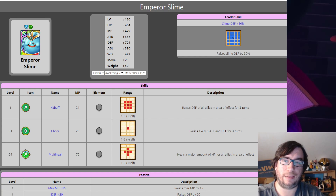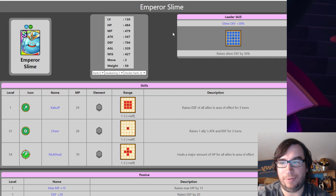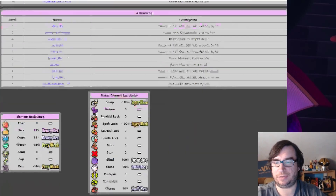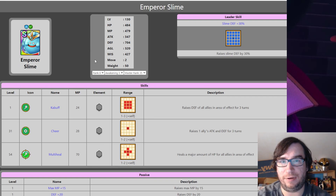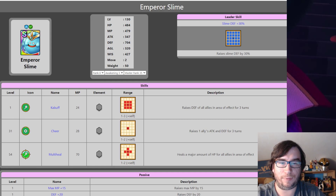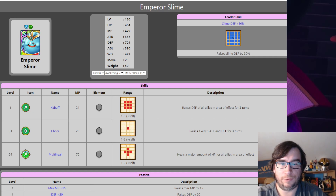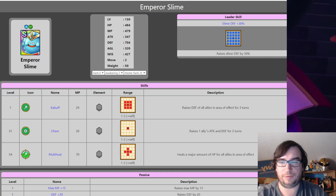He doesn't have any reduction skills. He's not resistant to everything — he just had really high HP and really low defense, which meant anything other than a strictly physical attack is going to knock him out. Just instantly. But he's got a good kit: Kabuff, Cheer, Multi-Heal. This guy was terrific until Seraphie came out. The problem with blossoming a healer — they've not blossomed a healer in any meaningful way yet.